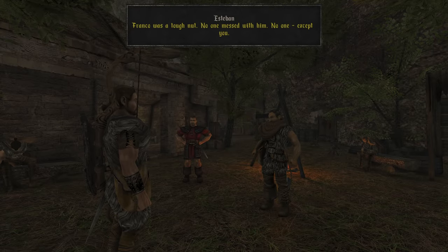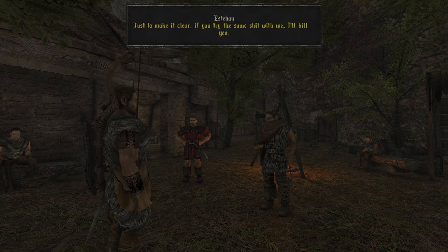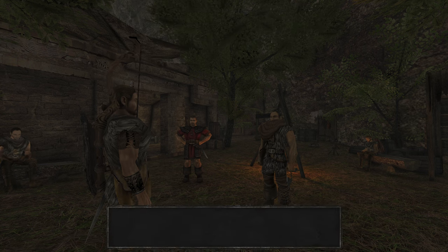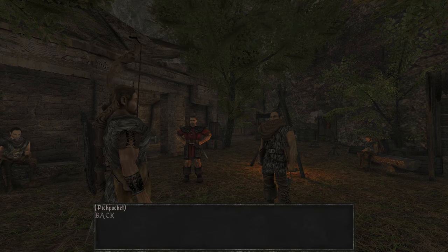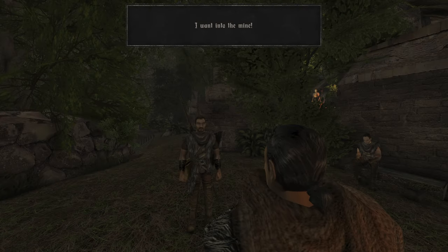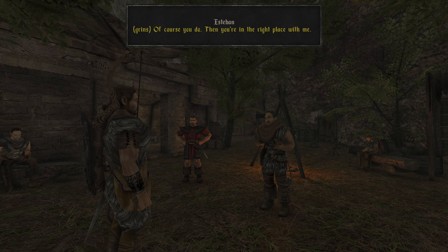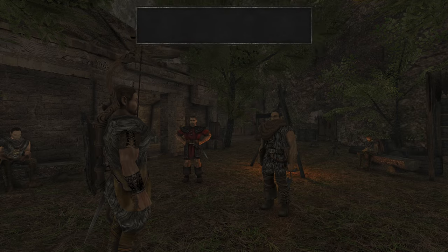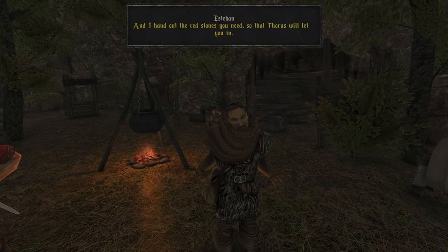Except you. Just to make it clear: if you try the same with me, I'll kill you. 500 gold — I want to get into the mine. Of course you do, then you're in the right place with me. Because everyone who digs in the mine gets to keep a hefty share of the gold. And I hand out the red stones you need so that Thoris will let you in. Give me one of those red stones.